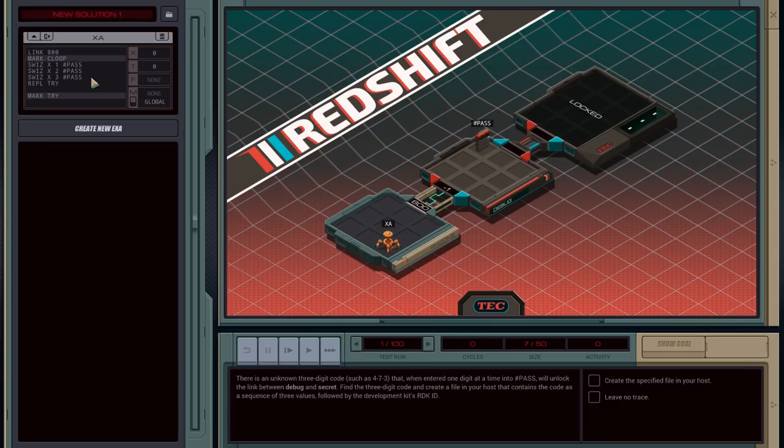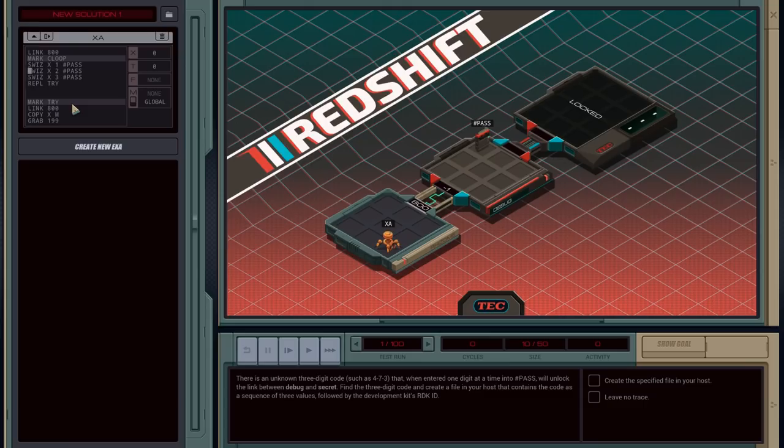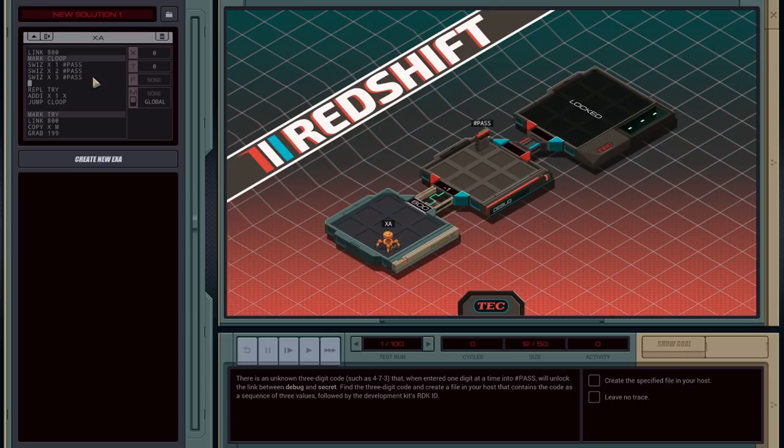Mark try. The first thing this is gonna do is link — I'm gonna presume it's 800. I'll add increment X by 1 to X, then jump back to loop. Between sending values and linking, at this point we should absolutely know if we've made it through the gate.